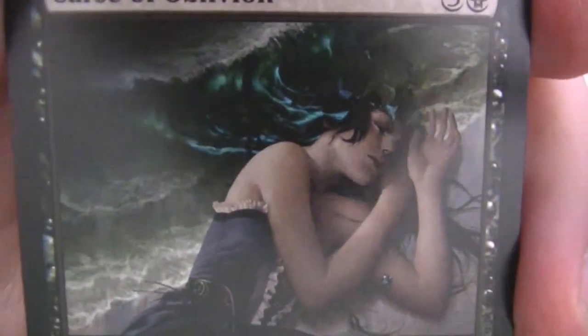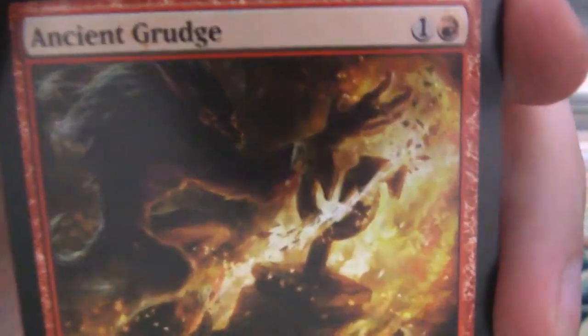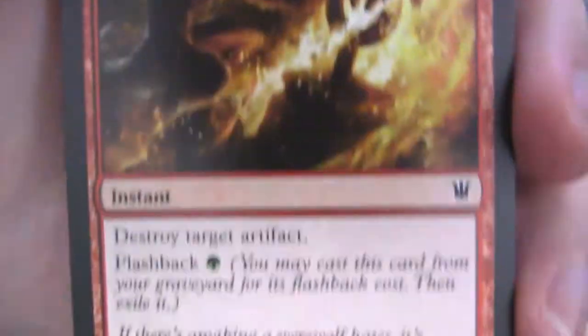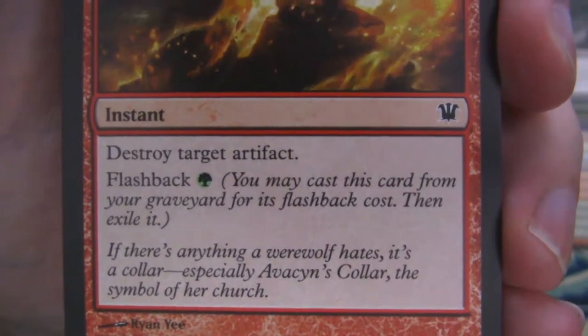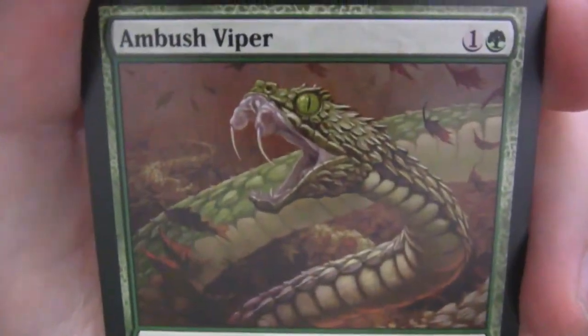We've got a Curse of Oblivion here again — very nice, love this art. We've got Ancient Grudge — taking out that sweet Avacyn artifact, little shrine to Avacyn most likely. 'If there's anything a werewolf hates, it's a collar. Especially Avacyn's collar — the symbol of her church.'